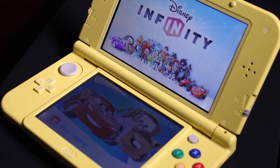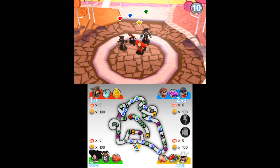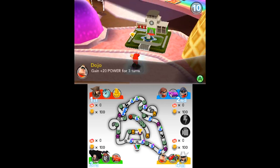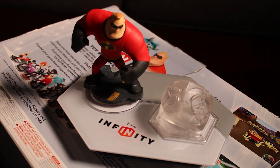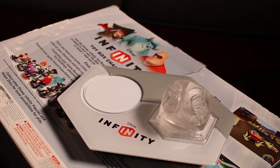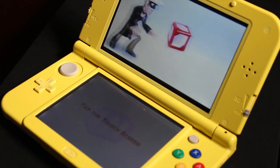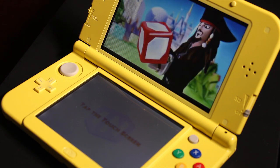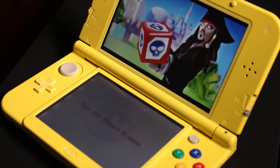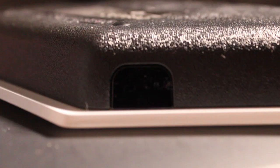So what was this game all about? The Toy Box Challenge 3DS version was essentially a Mario Party-esque game. It came with its own base and was fully compatible with the Infinity characters and hexagonal discs from the Disney Infinity 1.0 version. You could control the various characters by scanning them into the game with the base, same with the hexagonal power discs. The base itself requires two batteries and utilizes infrared transceiver technology.